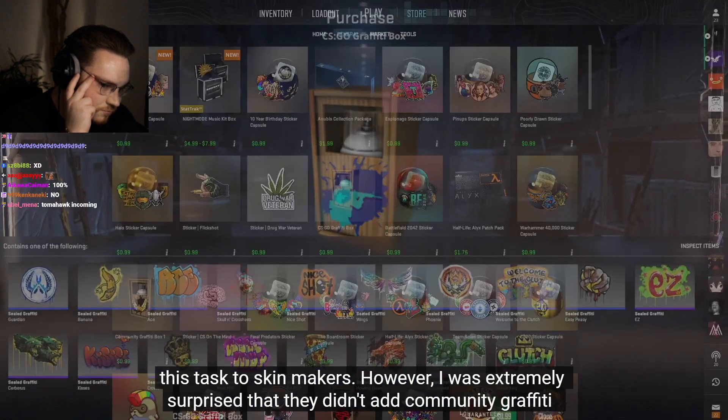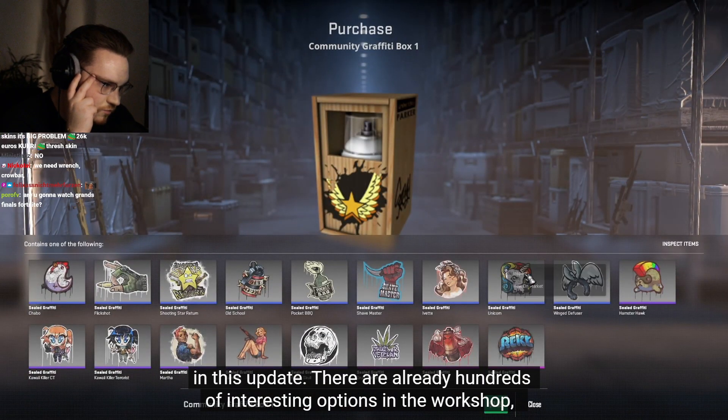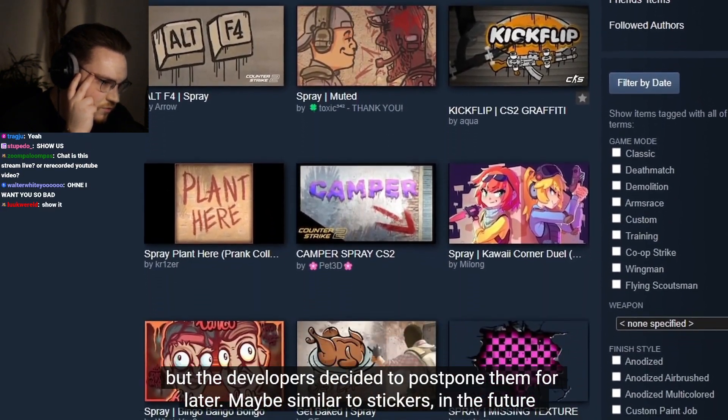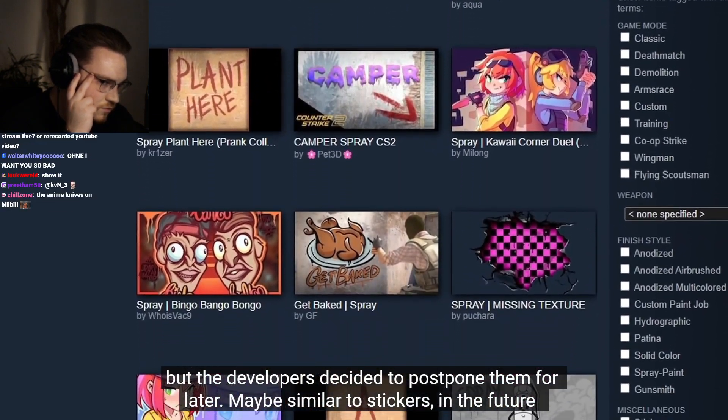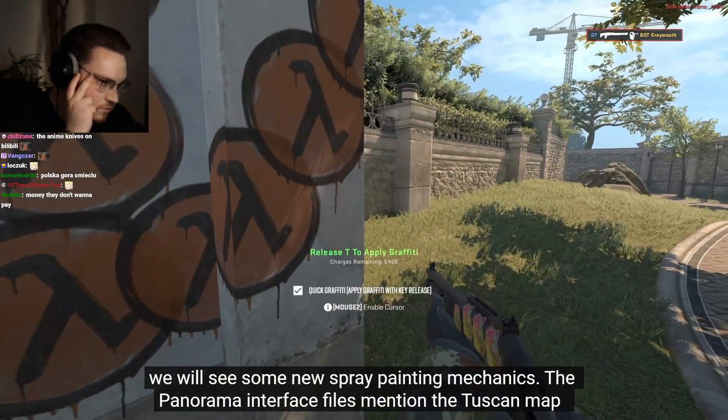However, I was extremely surprised that they didn't add community graffiti in this update. There are already hundreds of interesting options in the workshop, but the developers decided to postpone them for later. Maybe similar to stickers, in the future we will see some new spray painting mechanics.